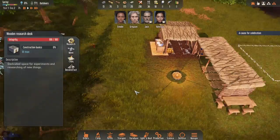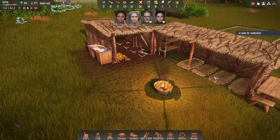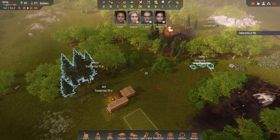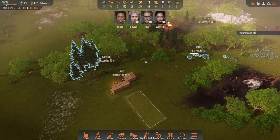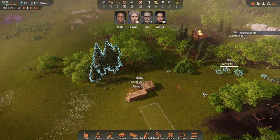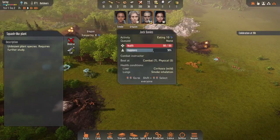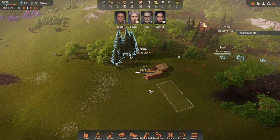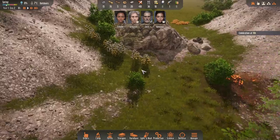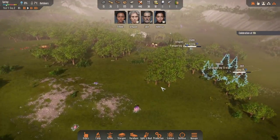We also have our first little research desk, and we're going to be researching wooden construction. A cause for celebration — it's good to keep our spirits up. The next thing that we want is to get the construction on the go, so we're going to do some research into that and also harvest a lot more wood, because I think we're going to need about a thousand wood to get started with. We also need to research cotton — and the sooner we get cotton, the better, as that's going to be useful for the carpet and also the tailoring.